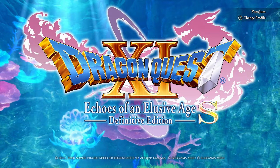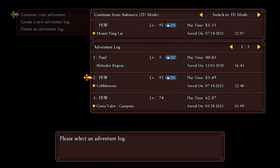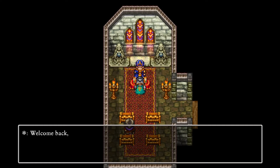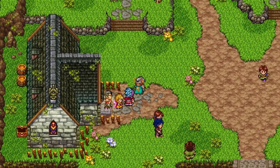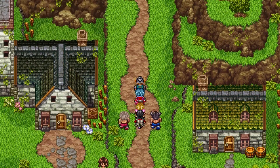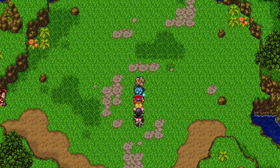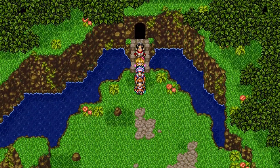Hello and welcome back to Dragon Quest XI S Definitive Edition 2D version. We're gonna load our save after we beat the game. Having been sent by King Cornelian to see why Erdria's lantern is falling, and we already beat the game. Didn't we already do this? I thought loading our save file made it so that we got the last Tickington password.